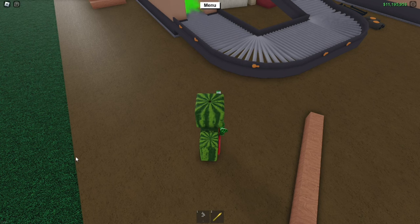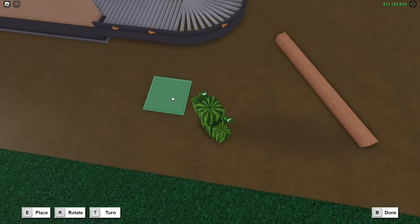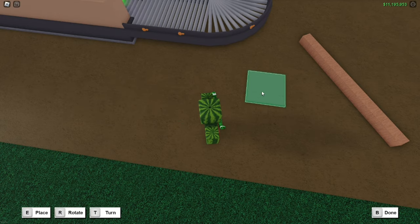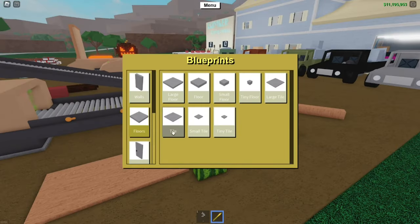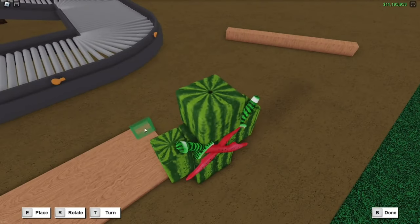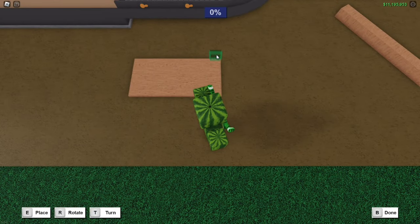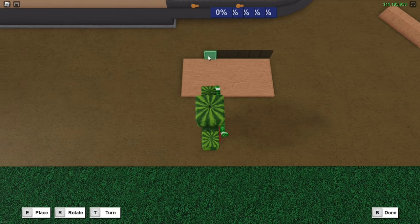The next thing we're going to be making is an item box so you can put items in. I would probably just get a bunch of tile blueprints because you can make it as big or as small as you want. I'm going to start off by doing two tiles like this. Now we want to grab tiny tiles and place them all along the edge. It's going to be quite annoying, but trust me, the end result will be worth it.